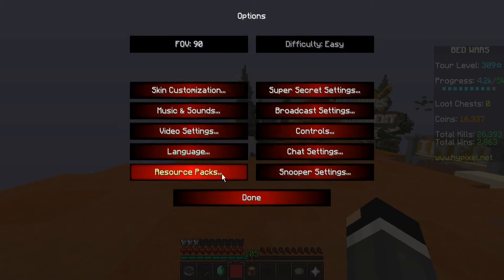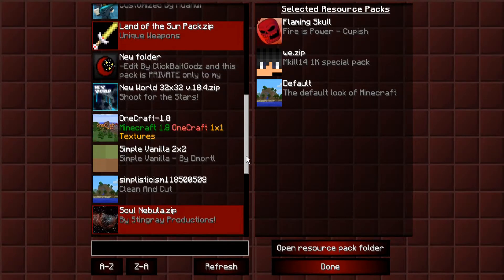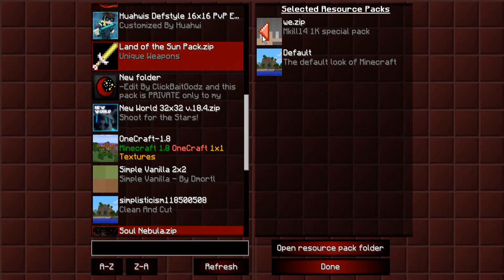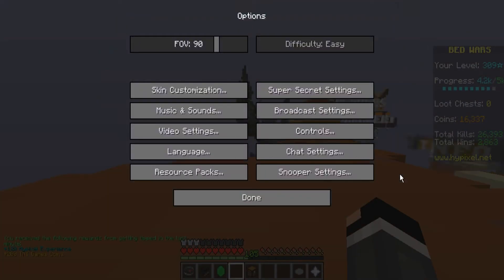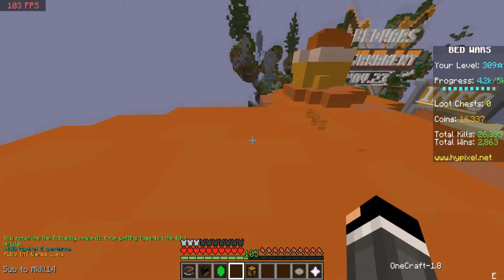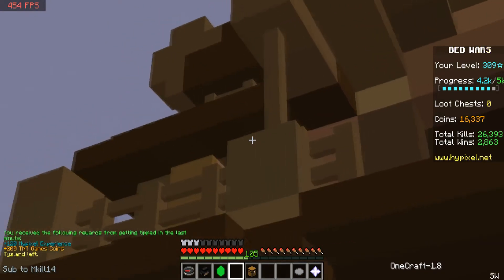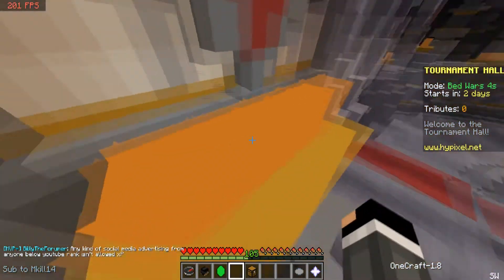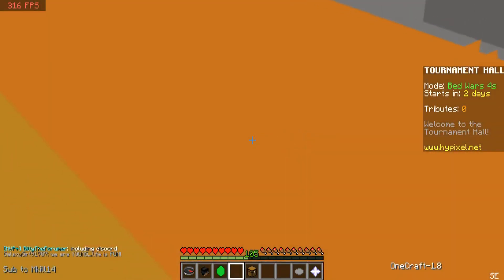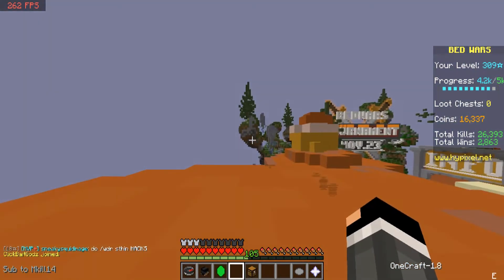Now the next step: resource packs. I'll put the link to this back in the description if any of you nerds really want to do this to yourselves. Let's see how this ends up looking. I didn't make it, but I just edited the original one. Wow, look at that. Stunning visual quality. Look at those high-res flames. Look at the detail. Did you seriously think that's the worst we can go? We can get even worse.